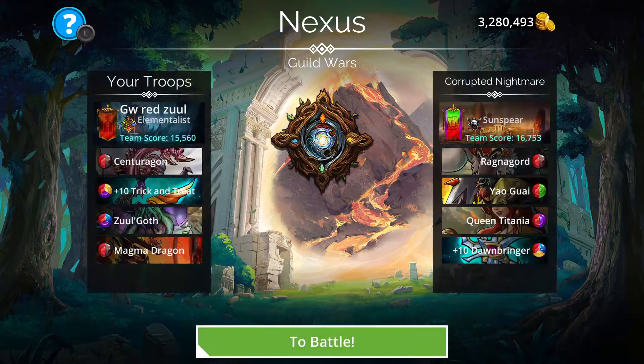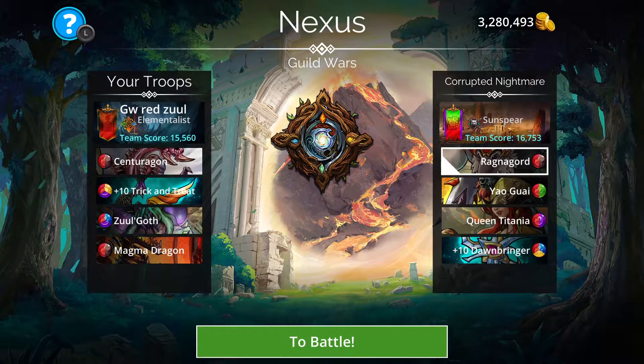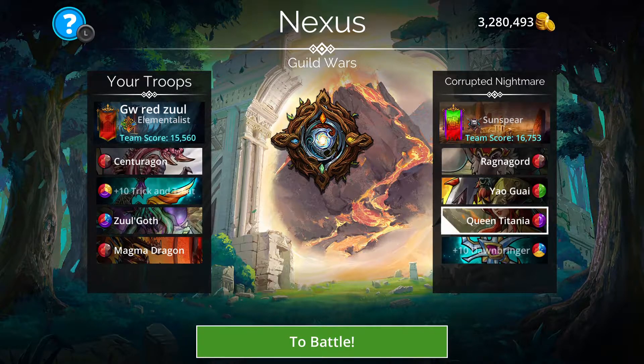Next fight is against Corrupted Nightmare, and we're against Devil May Care. They're running somewhat of a classic red team. I have noticed we've dropped a few brackets recently — we had some issues in the guild where we lost our guild commander, and because of that we lost half of our players. It took us a while to get back to full, but now we're back to full and hopefully we go back up in the brackets. We were bracket three; I think we might be bracket six now, so we've got some distance to travel.